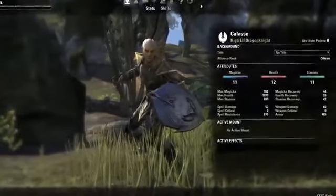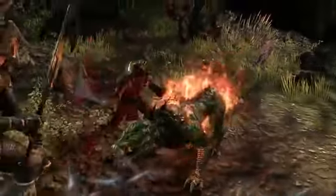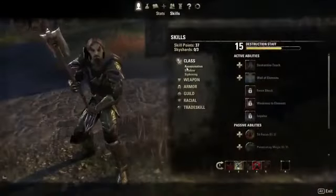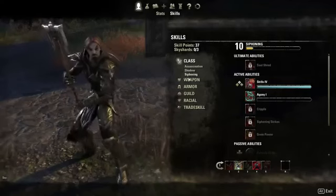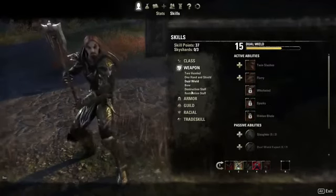Attributes are how you define your character in broad terms. Do I want to be really survivable? Do I want to be a mage caster? Or do I want to be a physical, in-your-face type attacker? Skill points, on the other hand, allow you to define your character in a more specific way. You can spend a point to learn an ability or a spell, and abilities belong to a skill line, which is a thematic connection of abilities.